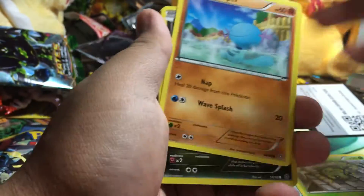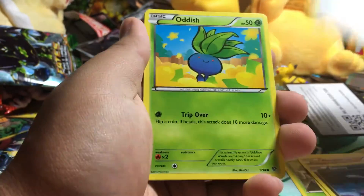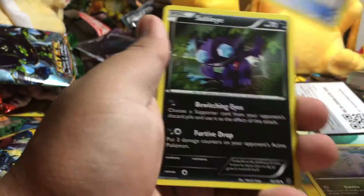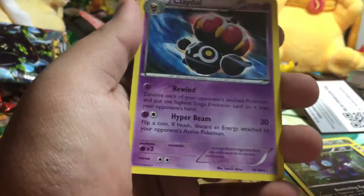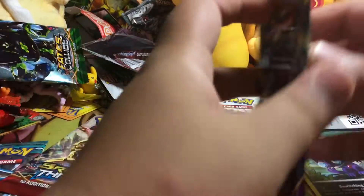Alright — Spinner Rack, Whooper, Goomy, Eevee, Oddish, Sliggoo, Level Ball, Sableye — oh, reverse Gyarados, pretty cool — and a Claydol rare. On to the other Ancient Origins pack.